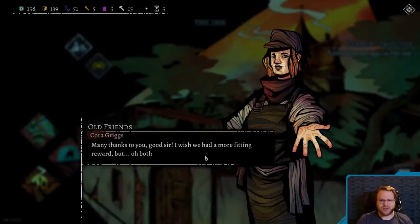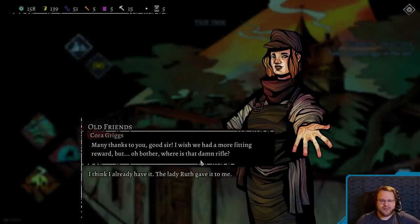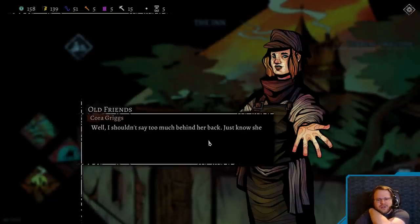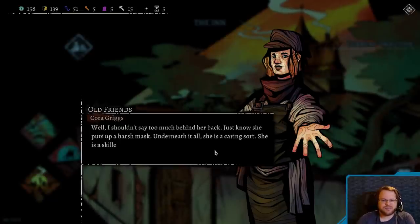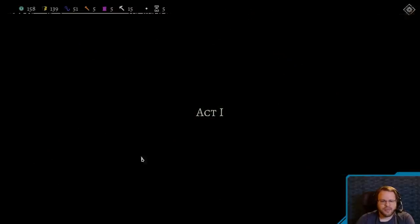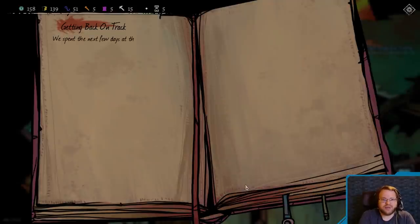So if I go out here, we could do old friends. Yeah, let's do this dialogue. Many thanks to you, good sir. I wish you had a more fitting reward, but no bother. Where's the damn rifle? I think I already have it — Lady Ruth gave it to me. Oh yes, Ruth. Nasty woman. But without her, we'd never have made it until your help arrived. Who is she exactly? She looks... she has the look of a noble, but I've never heard of a lady using a gun. Well, I shouldn't say too much behind her back. Just know that she puts up a harsh mask — underneath it all, she's a caring sort. She is a skilled leader and always a great help to us outsiders. Now it's Act One.